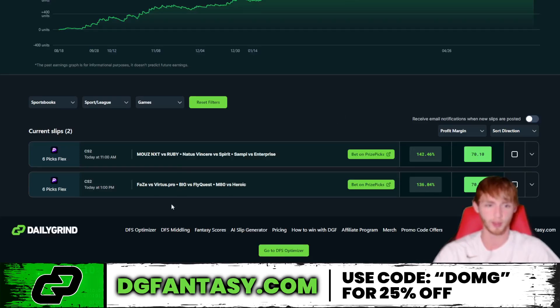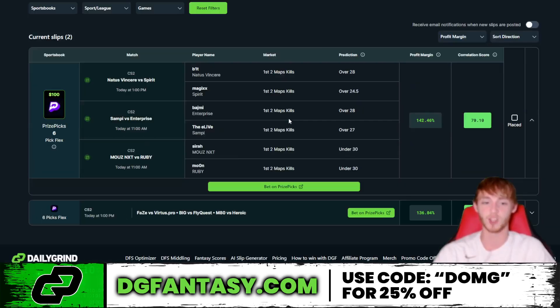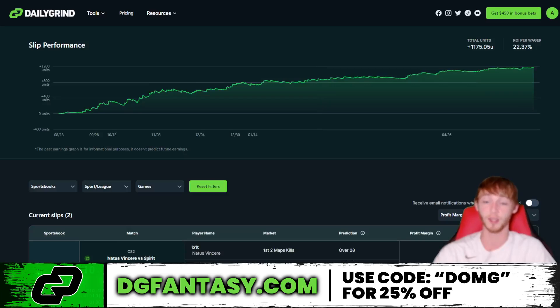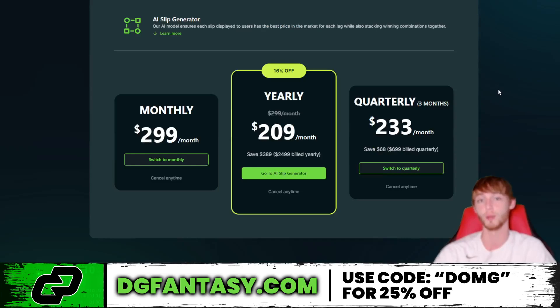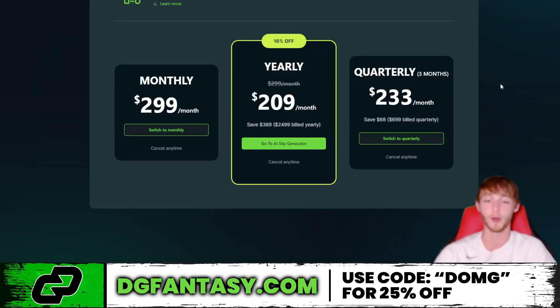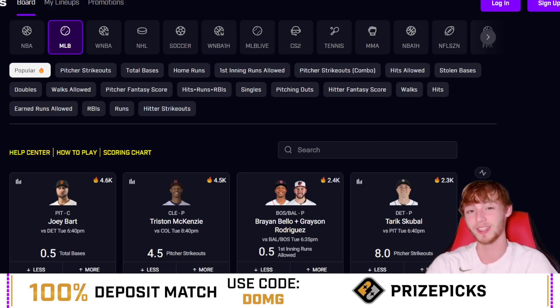There are two plays I like right now from the AI Slip Generator — both are CS:GO. There's a six-pick flex over on Prize Picks with a profit margin of 142.46 and a correlation score of 70.1 — pretty massive. Use the link in my description, click on AI Slip Generator, scroll down and use promo code DMG for 25% off. Thanks for watching — see you in tomorrow's video, and if you haven't seen the video on how I made over $5,000, watch that one next.